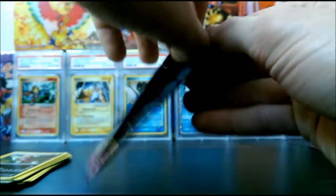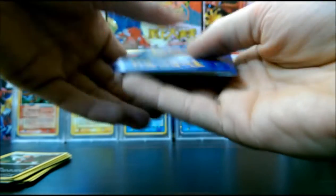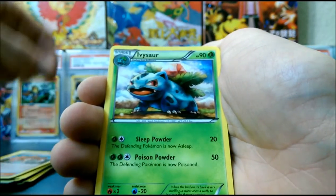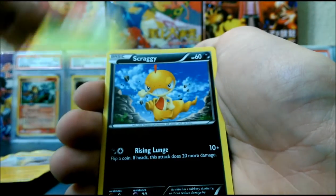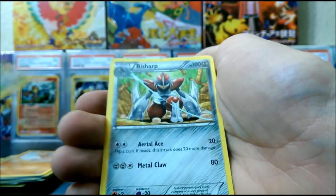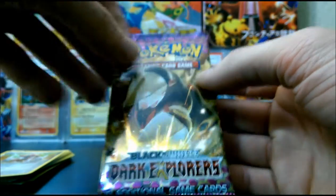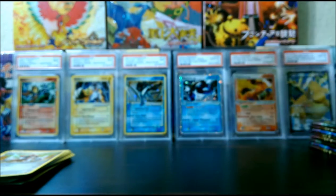Next up, got a Scrappy pack. Come on, Scrappy, give us something good. I wonder if the quality of these slightly older Black and White cards is better or not, I really don't know. Professor Juniper — oh sweet, Ivysaur looks awesome. Chansey, Dwebble, Scraggy, Timburr. Oh sweet, Reverse Scyther, and that is an Uncommon. Our Rare is another Bisharp — much cooler looking on the other one — but this one has Excadrill on it, which is a really cool Pokémon from Black and White.